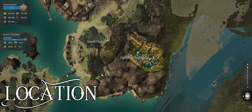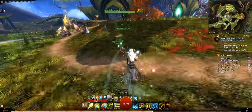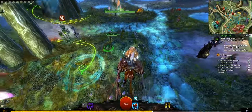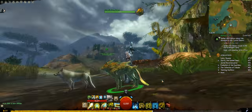You can find juvenile Fernhounds in numerous locations throughout the Maguuma Jungle, including the Sylvari city of the Grove. Outside Maguuma they are vanishingly rare, with one location in Ascalon and another in the Ruins of Orr.